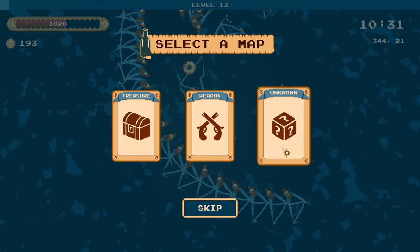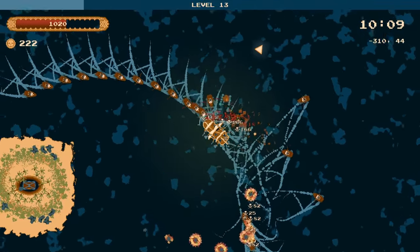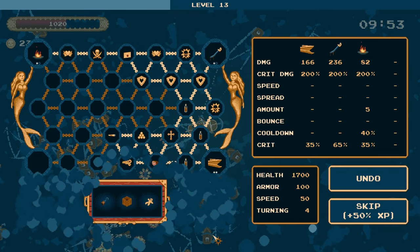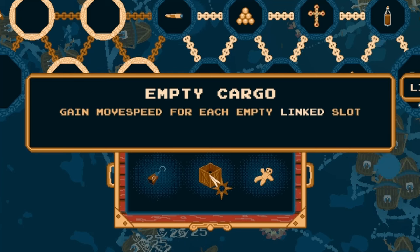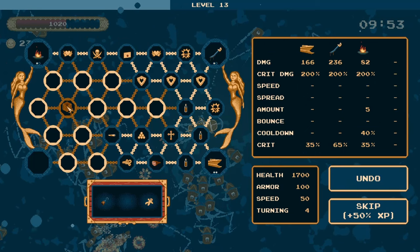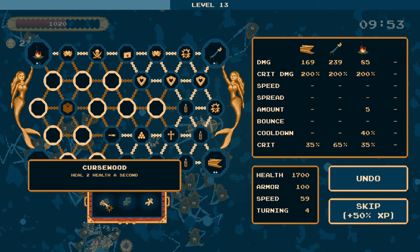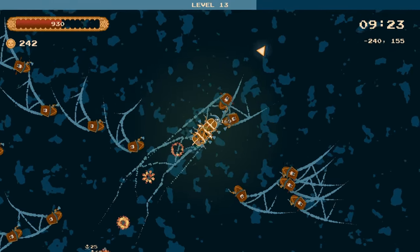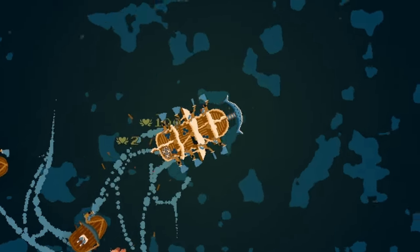This time why don't we go to an unknown island and see what's there. Let's just bulldoze everyone right here. We found a merchant — we just obliterated that merchant, so we've got two more chests. The best thing here is probably this empty cargo: we gain movement speed for every empty linked slot we've got. If I put it right here that means for every empty slot around it we get extra movement speed — that's plus nine. For our second chest, let's take this cursewood so we heal two health every second. Now we're like a bulldozer that can regenerate itself.